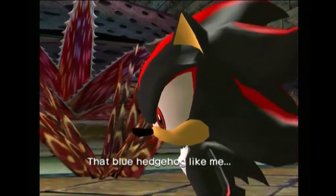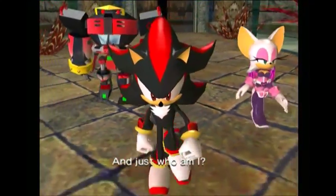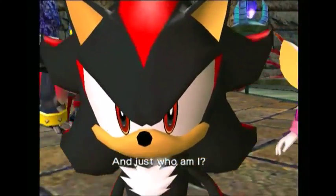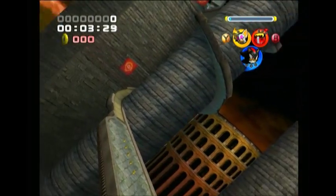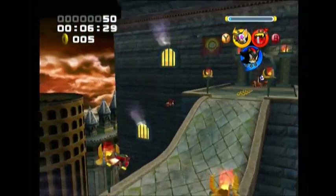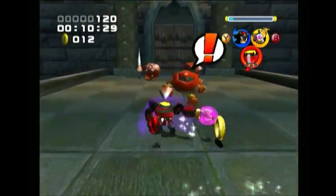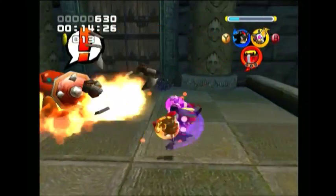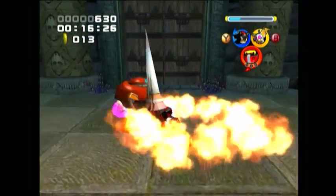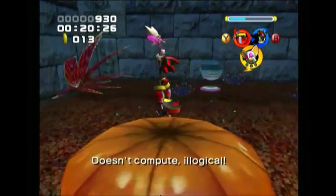Shadow is having a little bit of trouble putting together some things. He seems to know who Sonic is, but he's not sure why. The Metal Sonic version of Dr. Eggman told him he had no memory, so Shadow is in kind of a weird place.